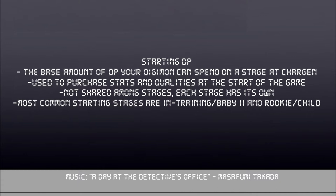For example, you can't use starting DP from your rookie to buy extra stats on your champion. The 25 DP must be used on your rookie, whereas your champion has 40 DP to start with. The document states that most common starting stages are In Training and Rookie, so ensuring they've got enough stats and the qualities you want to start with is super important. You will earn DP when your human earns XP at an equal rate, and the expenditures are far simpler and cheaper for Digimon, but we will get to that in the next part.